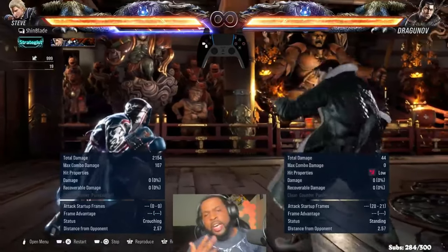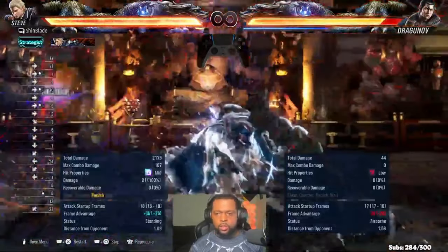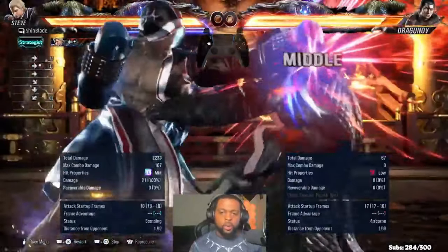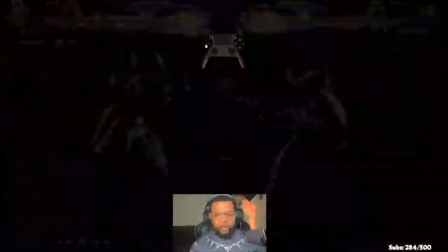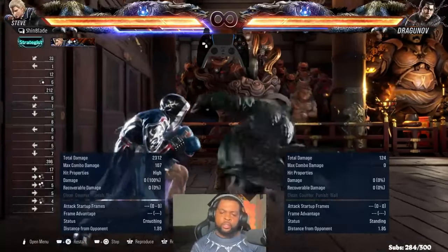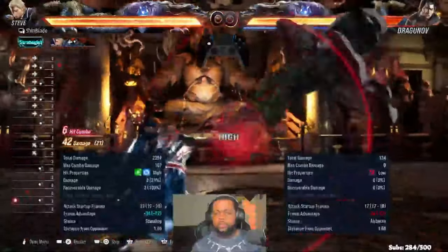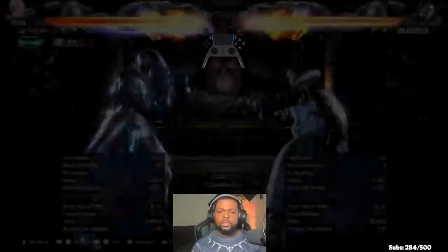He gave us better options going into the Dragon Eyes matchup because I disliked not being able to punish him. So now when I'm in heat mode, Dragon Eyes has to think twice because of this launcher. When he chooses to slide, while you block it, input 4 — hold forward in heat to activate your launcher. Let me show you a little combo. It's awesome — very neat!